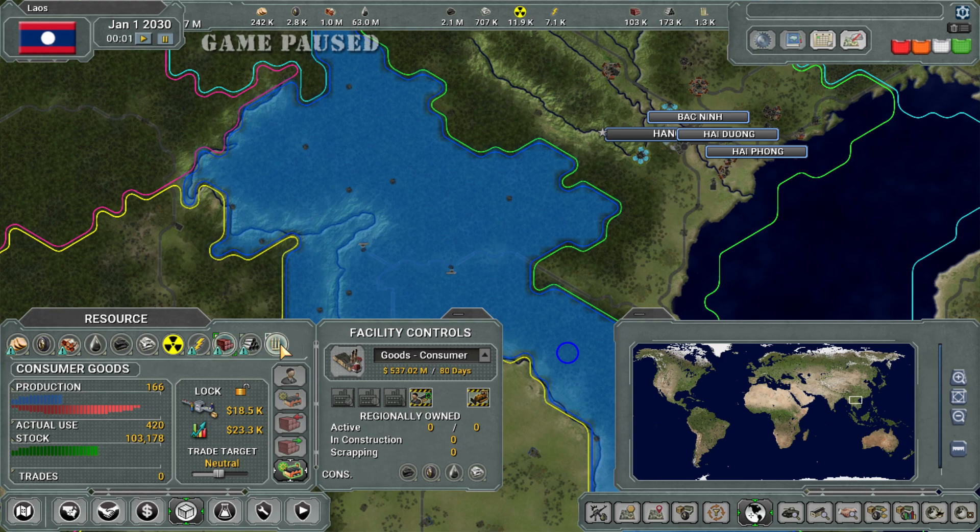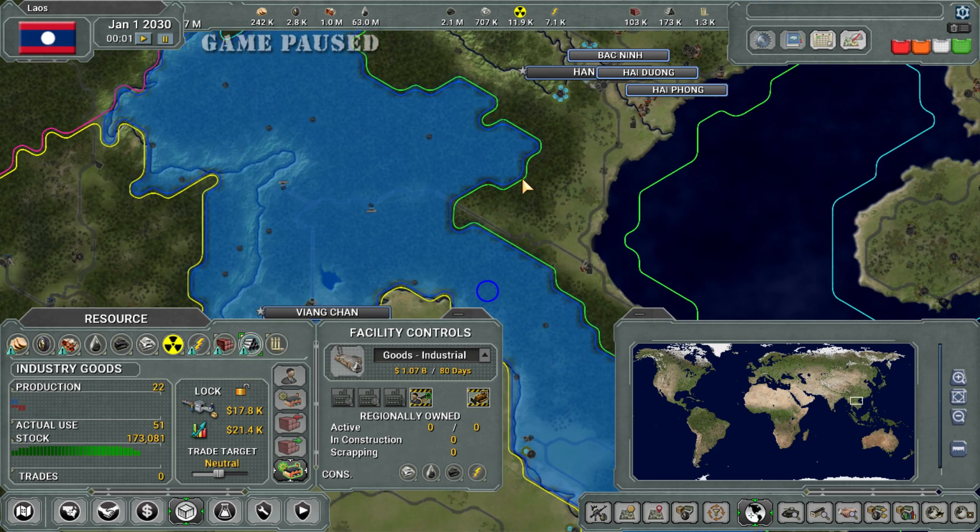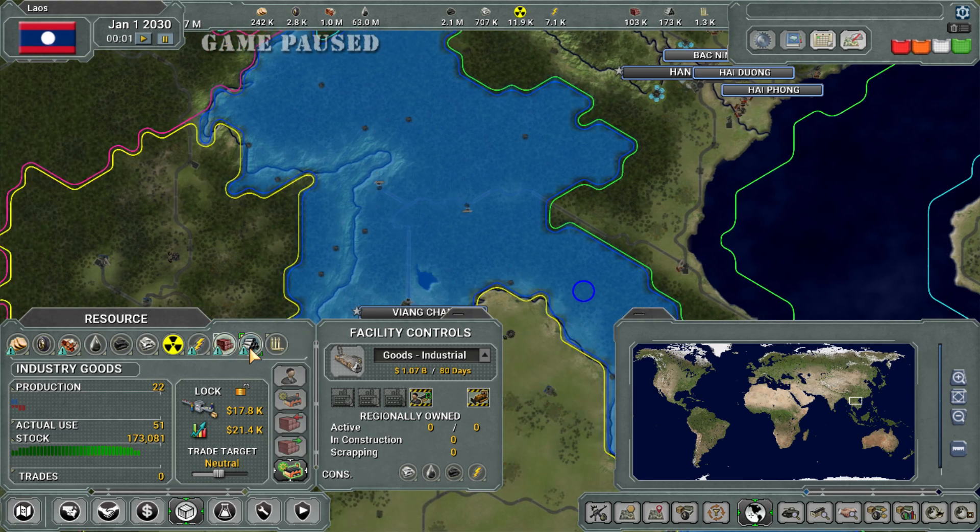You can have an excess of both military and consumer goods. I have excess military goods — I don't sell them. To do both requires a little bit more work and effort than Supreme Ruler Ultimate. Industry goods is what is used to build buildings. Military goods is still used to build military buildings and also to supply your military — it's used as ammo. If you run out of military goods, you run out of ammo, and then it's a turkey shoot and you're the turkey.